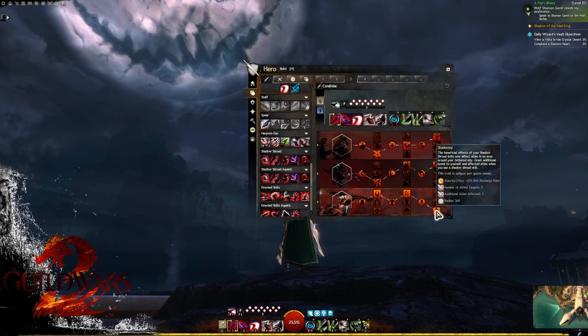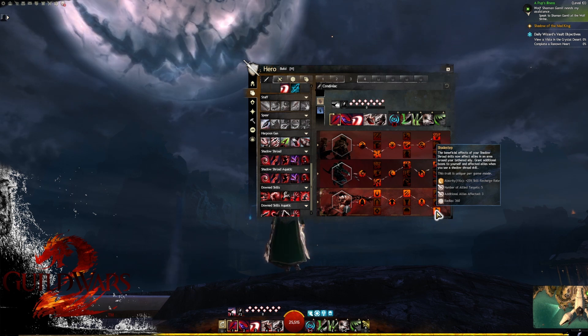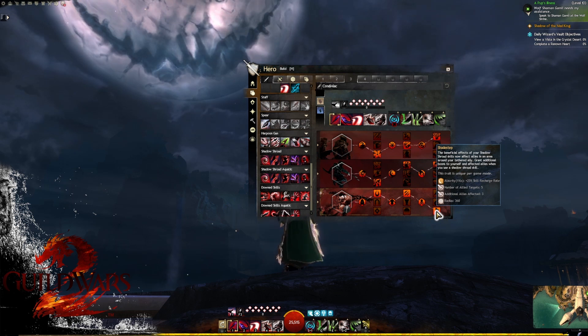In column three we're taking Shade Step — this is the key trait that allows us to produce alacrity when inside shadow shroud. Our skills produce alacrity, but notice that the alacrity is produced around the tethered ally. This is important because we need to be very specific about who we tether to, and we'll get into that in the rotation concept.